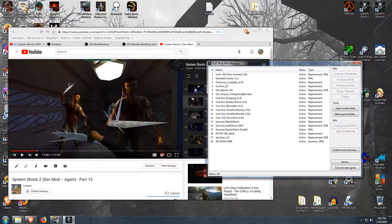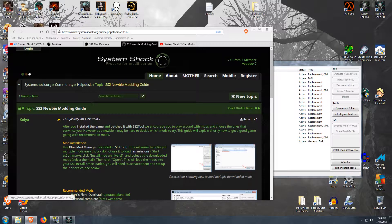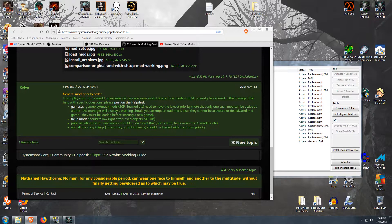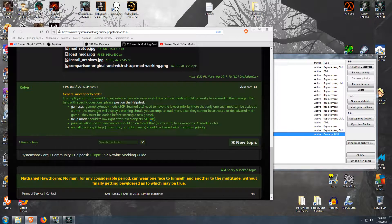If you're going to install mods for System Shock 2, you should come over to the systemshock.org site — they have a modding guide there. They'll show you examples of things they recommend, and down at the very bottom, they have a note that says pay attention to this: generally, the mod you're running — Sec Mod, CSP, etc. — should be the very bottom thing in your list. Fixing-up mods should follow right after, like fix objects and so on.